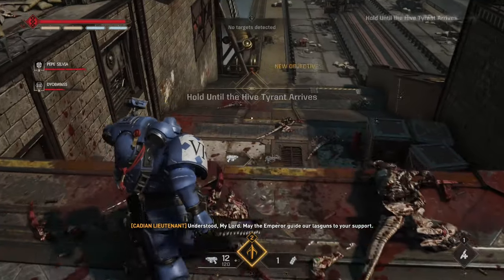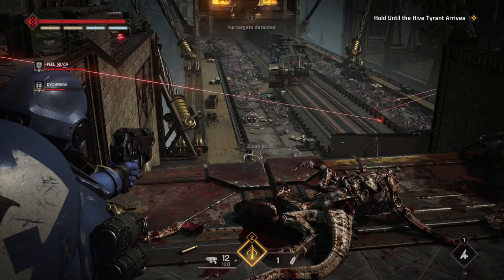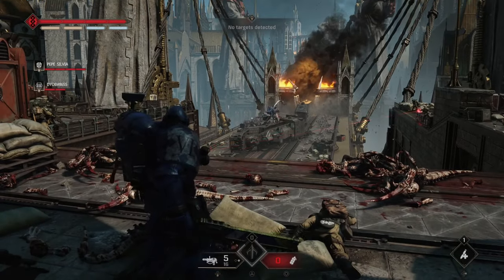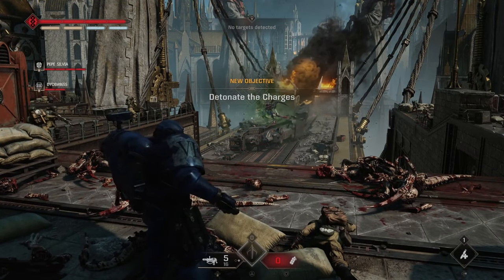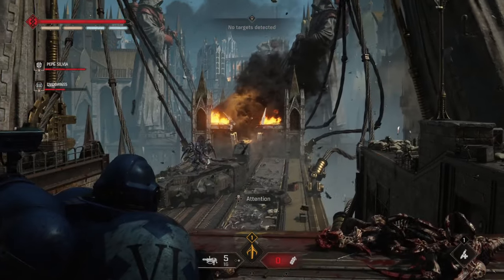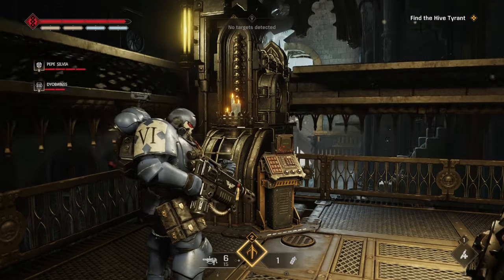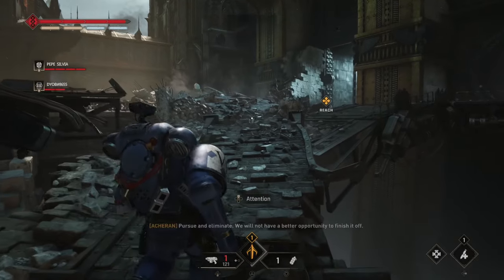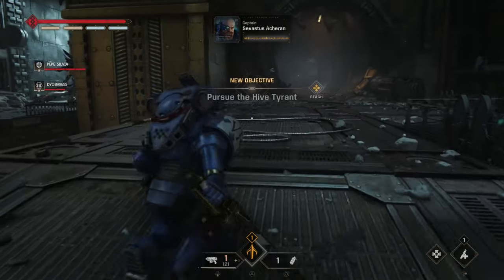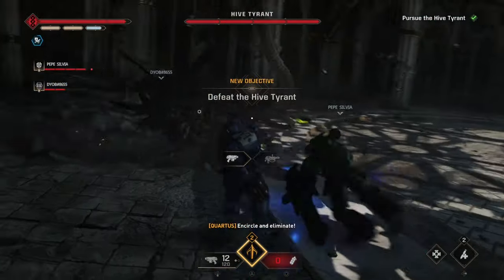Once the charges are set, you head up an elevator and meet up with the Imperial Guard to await the Hive Tyrant. First you survive an assault of lesser Tyranids — you can see them coming from a distance and set off explosions in their path. After surviving that wave, you see the big bad Hive Tyrant let out a monstrous roar. You trigger your charges, causing a giant bridge support statue to fall right on top of him, debris flying everywhere. It's awesome to see. However, it turns out this does not kill the Hive Tyrant, so you give chase. What's really cool is we keep seeing the Hive Tyrant as we progress — and it turns out he led us into a vox dead zone, showing off his own battle intelligence.